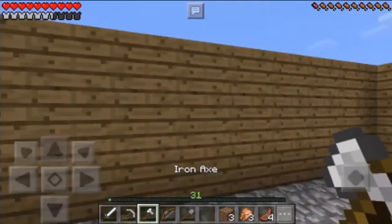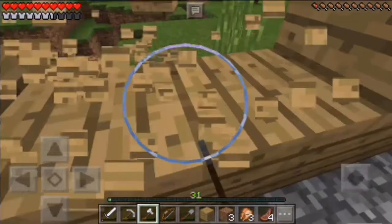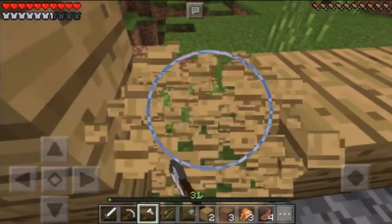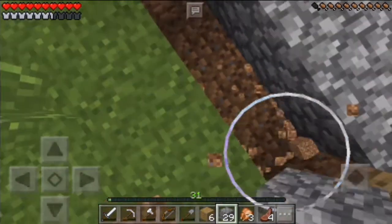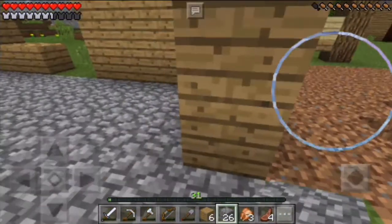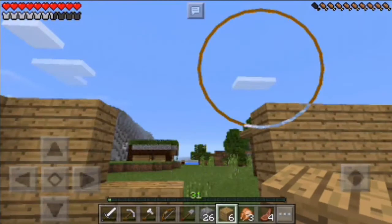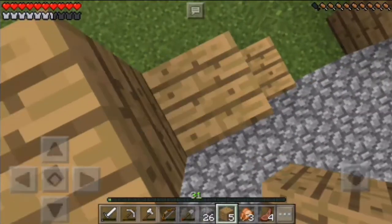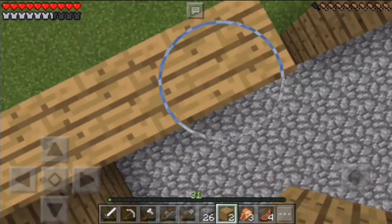I'm just gonna break this here — so this should be the window. Let me break this, this, this. Just gonna break this — this would be awesome guys. Put some cobblestones — that's okay to me. I don't have any glass panes with me, so I don't know. Let's put the wood out here — one, two, three, four.